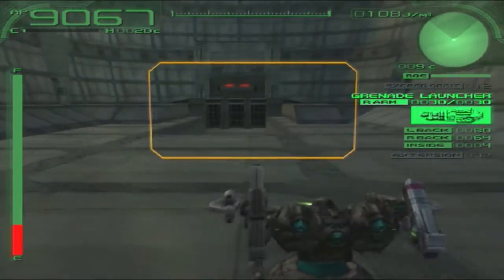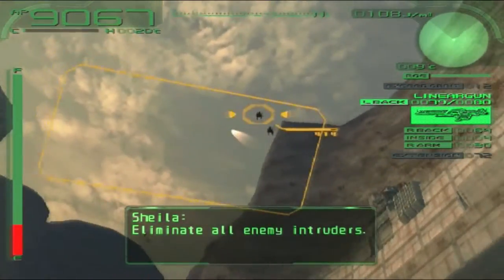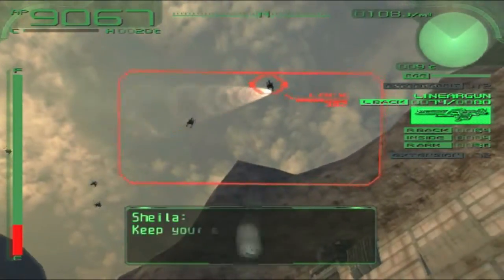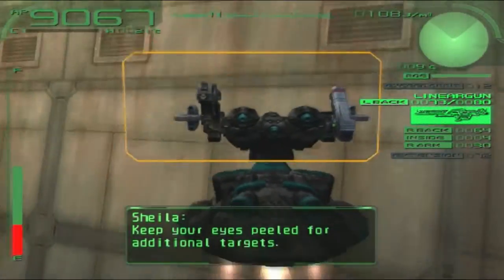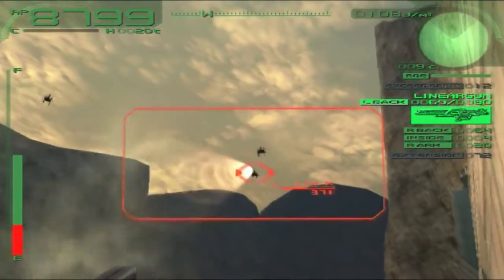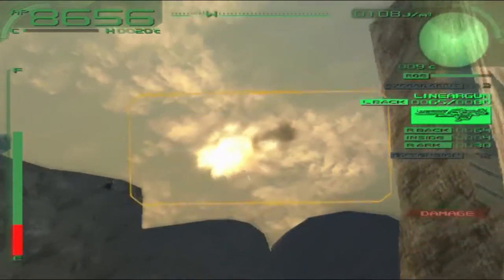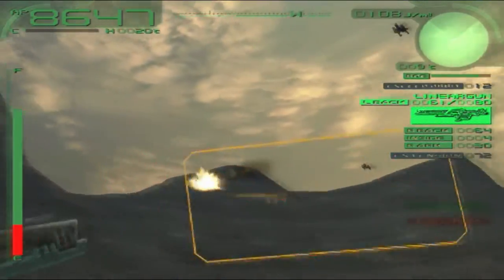This first part is the helicopter, so I'm gonna use the linear gun because I think that might be the smart thing to do. I want to save my ammunition for the AC. They're gonna show up soon, but is this ever gonna hit it? It sort of seems like it's missing pretty much every shot.